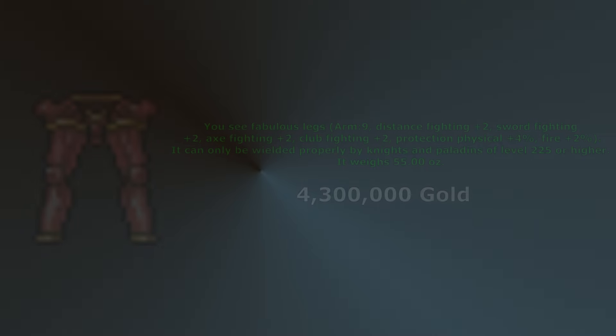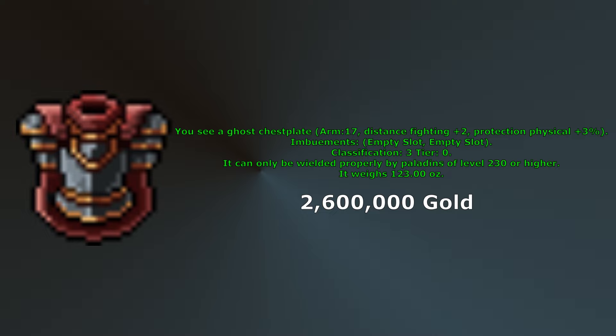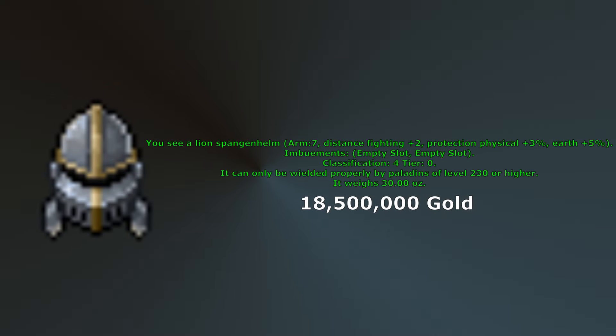At level 230, 2 big upgrades become available: Ghost Chestplate and Lion's Spangenhelm. Ghost Chestplate is the first armor to come with increased distance fighting, physical protection, and 2 imbuement slots. It is fairly cheap so you may want to buy multiple to imbue with different elemental protections if you're focusing on spawns that deal a lot of elemental damage. Lion's Spangenhelm is the first Paladin helmet with physical protection and 2 imbuement slots — it has plus 2 distance fighting, 3% physical protection, and 5% earth protection. It can be imbued with Intricate Epiphany which gives plus 2 magic levels.